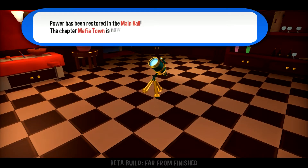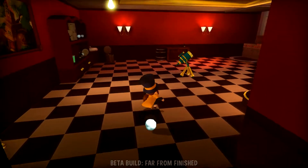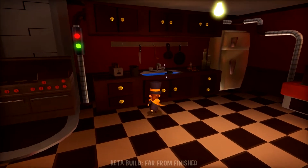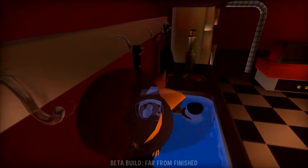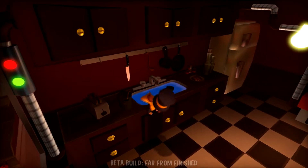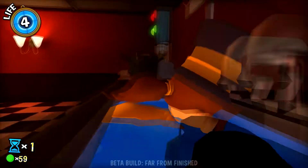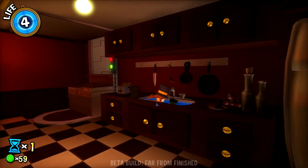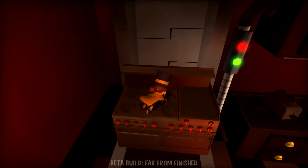Power has been restored in the main hall. Sweet. I've got a kitchen. Oh my god, you can actually go in the sink. I am a shark — I am the sink shark! I don't know what I'm doing. I've got an oven, I'm just gonna casually stand on it — possibly burn myself to death. That was really glitchy.